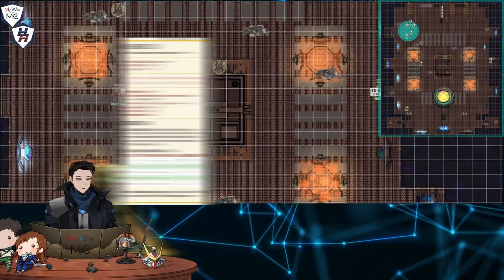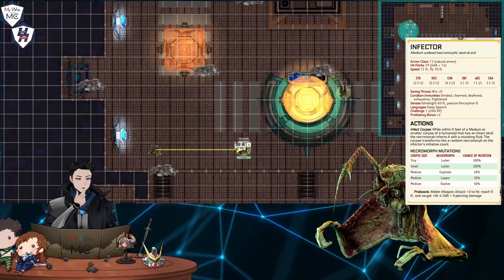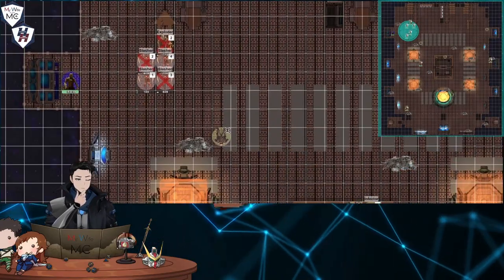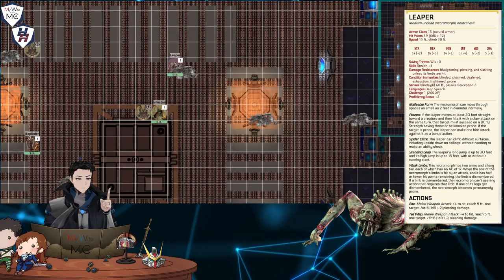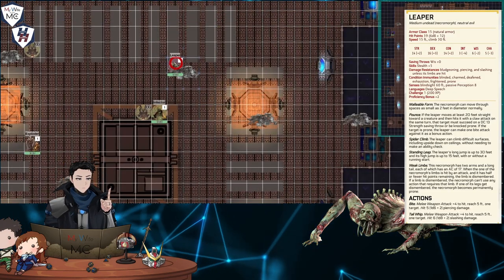While all of this is happening, the two infectors flap their fleshy exteriors to reach the nearby bodies of fallen crew. Round two: two leapers appear from the floor, jumping out from holes in the structure in a burst of broken metal.